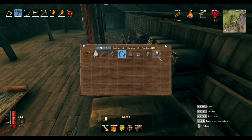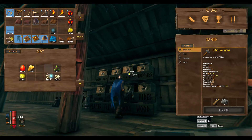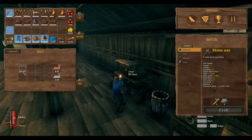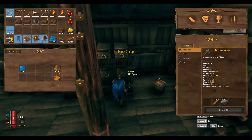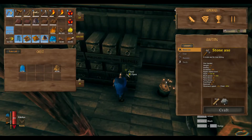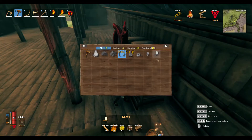We need nails, deer hide, fine wood, and resin. There's some resin — don't need those anymore. I need bronze nails — what was it again? Deer hide and fine wood. Ten deer heads? Okay. There we go.